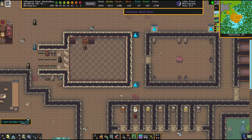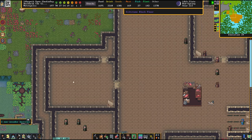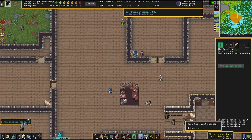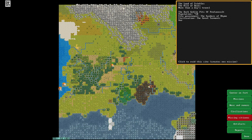Hello there everybody, and welcome back to episode 27 of Rockhold the Gift of Shadow. Today is a war episode. We're going to do our best to finally destroy the goblin pits south of us.